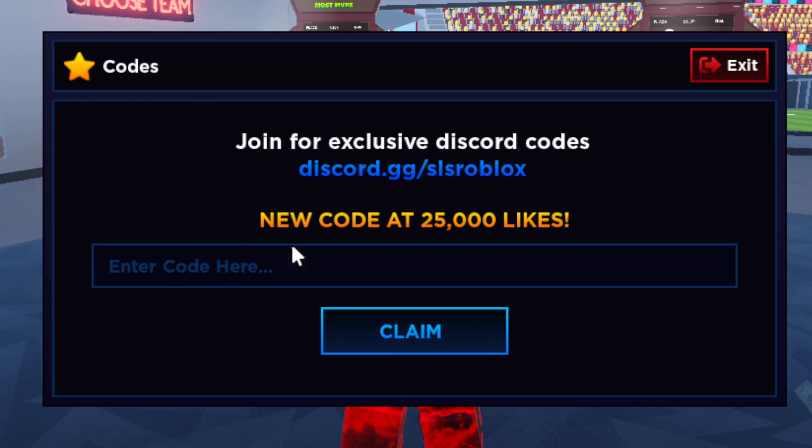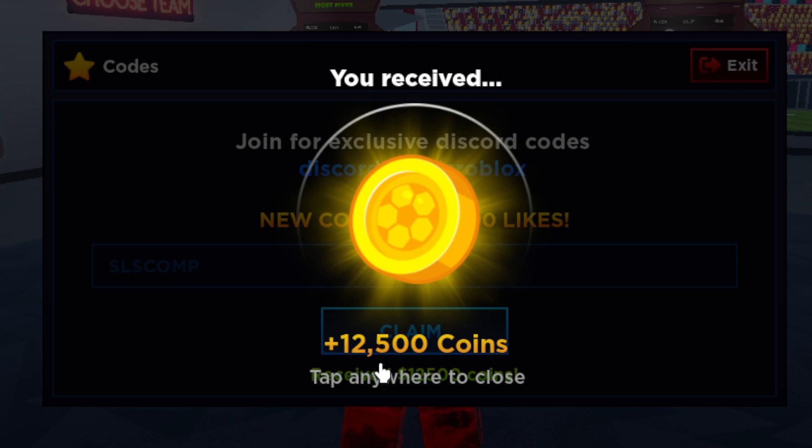Go ahead and zoom in so you guys can see the codes easily. Click on the box and enter here — the first code we're going to be redeeming for Super League Soccer is going to be SLSCOMP, all in caps. Go ahead and type that in and click claim.